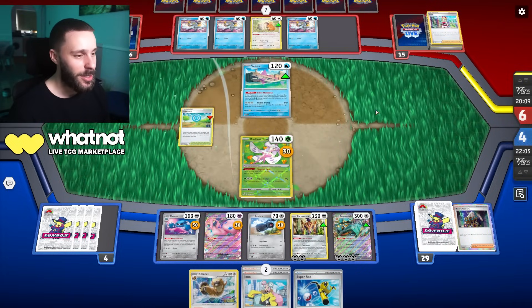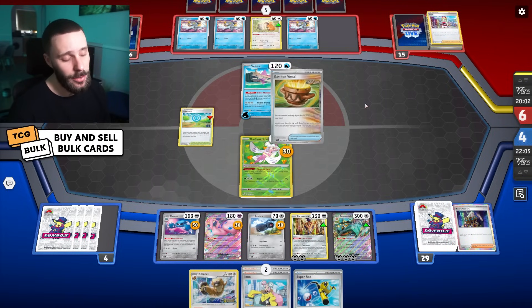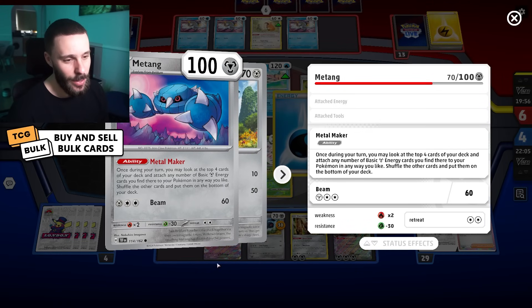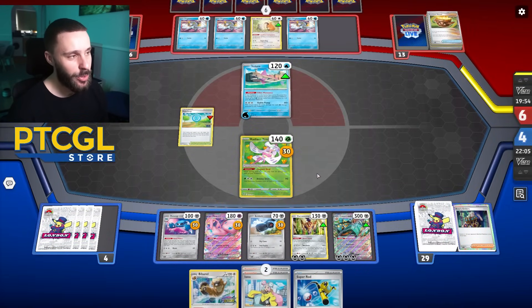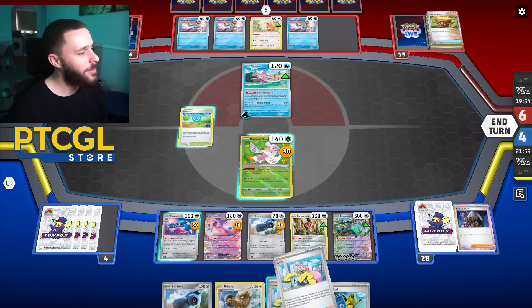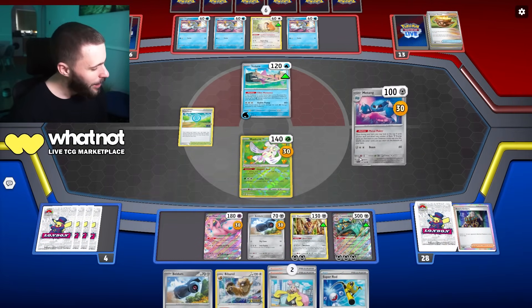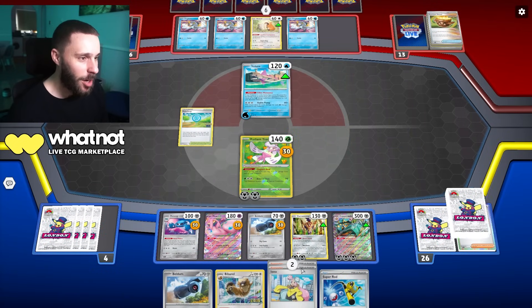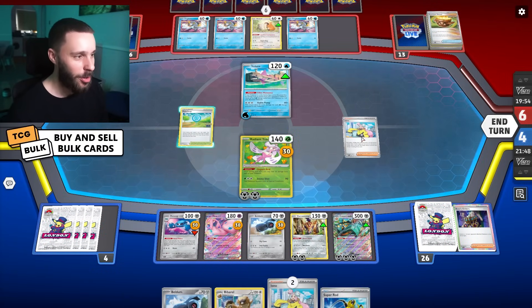They go for a Counter Catcher here — trying to trap us again. That does force an Iono out of me, I'll admit that. Metal Maker can attach to any Pokemon, so we can just retreat this with a good Metal Maker hit. That's perfectly fine. Let's build — some useless cards. Metal Maker first, actually. And there we go — instant hit, baby!